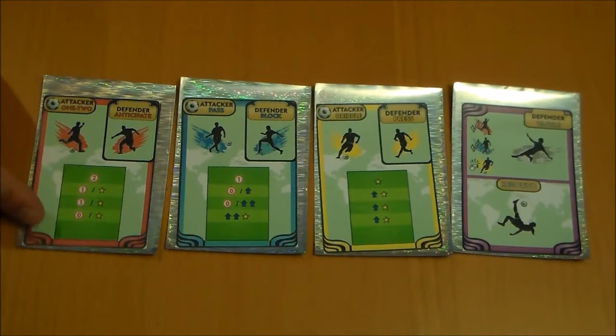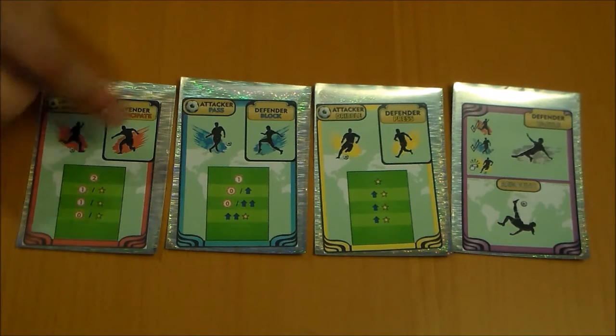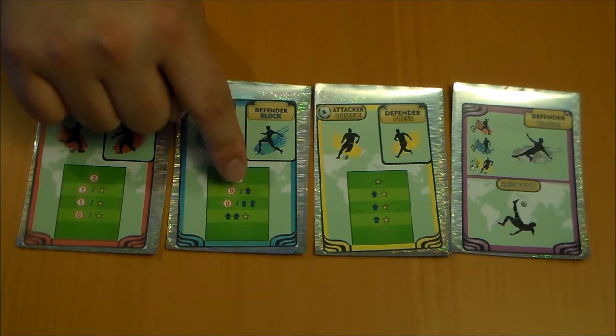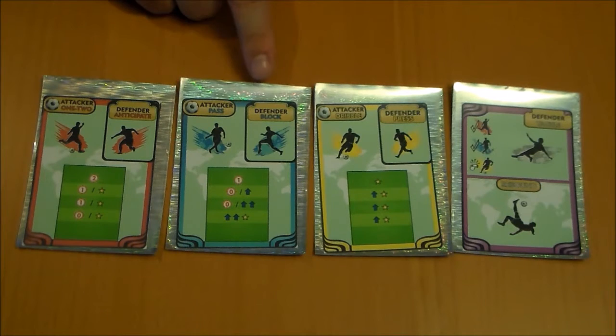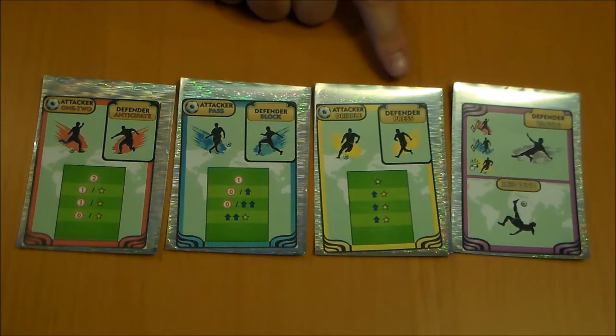Each card says what it does. The red indicates a shot on goal, the arrow indicates the ball moves forward one space, and the star indicates that the player gets a star on the ball, giving them a bonus when they do end up shooting. The defender has an option of all four cards: the one-two or anticipate, which would block a one-two attack; the block, that would block a pass attack; and the press, which would block a dribble attack.